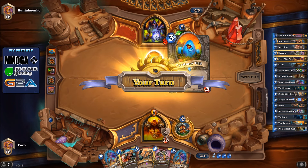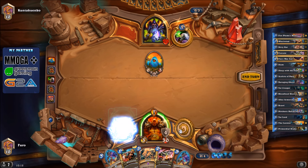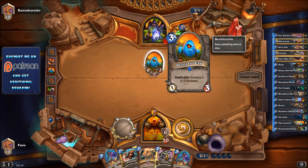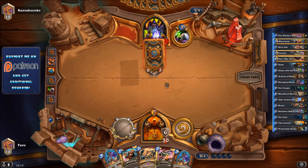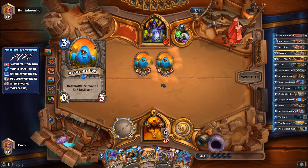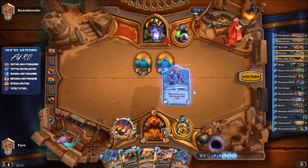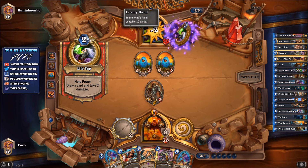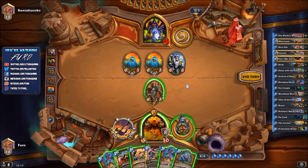He's playing Devil's Saw Egg with a deathrattle that spawns a 5-5 Devil's Saw. We pick up a weapon but won't attack - just getting armor. Power Overwhelming is no longer in Standard, so he might use Defender of Argus or Sunfury Protector to activate the eggs. He's at 10 cards in hand and plays a Molten Giant. We'll kill it with Execute.